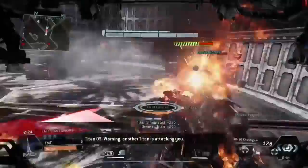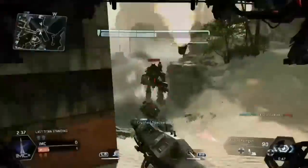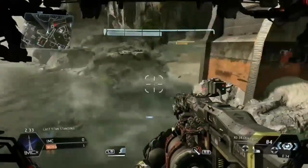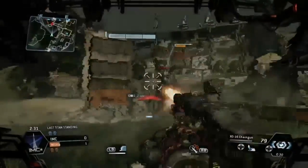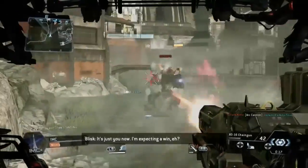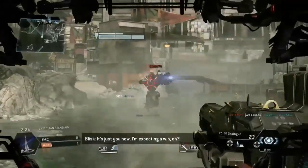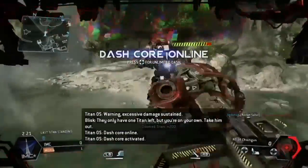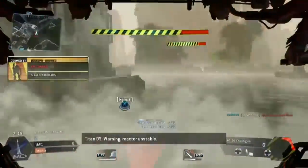The First Squeeze challenge requires you to kill an opponent by execution with a strider. As you can see right here, I'm trying to kill this guy — the dash helps me dash away, and then once I doom him, I'll go up there with the big punch and kill him to get the First Squeeze right here.